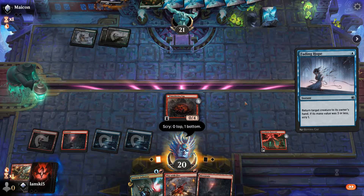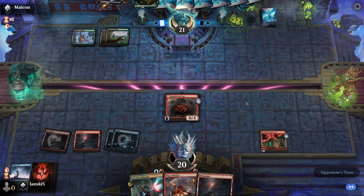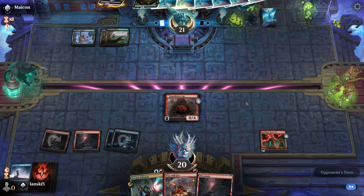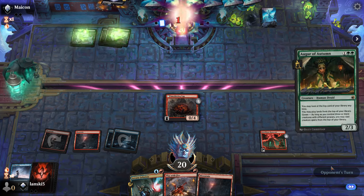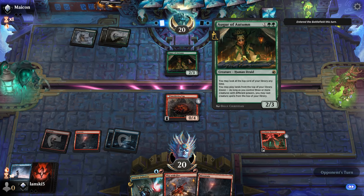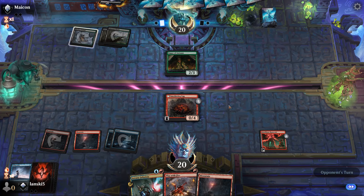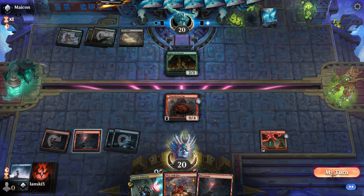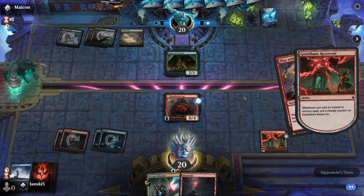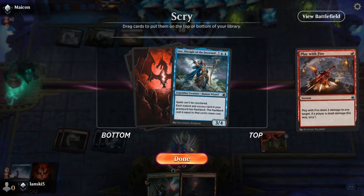We'll send the Augur back with Fading Hope — no more lands for them. At the end of our opponent's turn we'll cast Play with Fire. They try Augur of Autumn again; hopefully they don't have the coven bonus. They do have a land on top, so we deal damage to the opponent instead. We draw Lear, Disciple of the Drowned — we'll keep that card for sure.